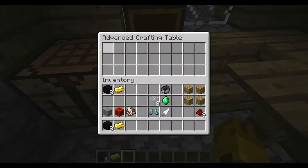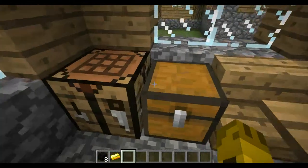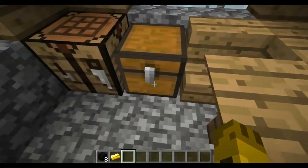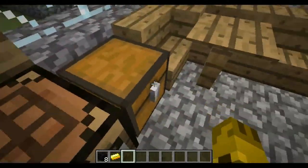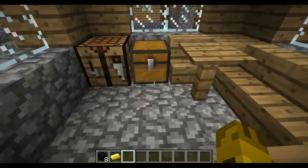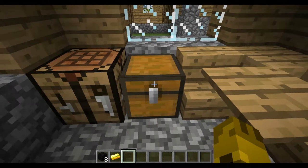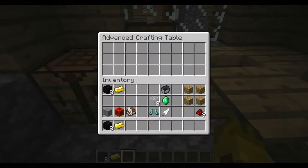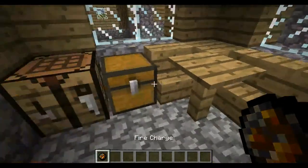So we have the advanced crafting table. Now before I show you how to actually program the advanced crafting table to make your own crafting recipes, I am going to show you some crafting recipes that you can make. So if you put in 8 blocks of coal and a gold ingot, you get a fire charge.